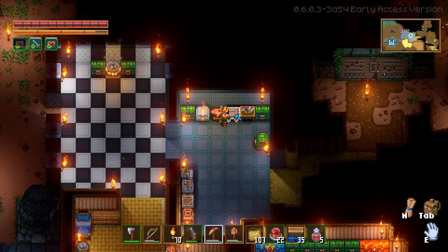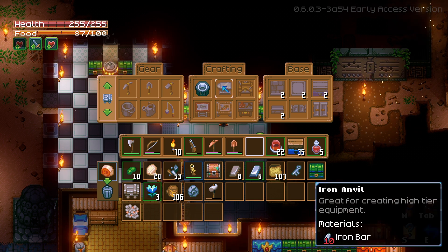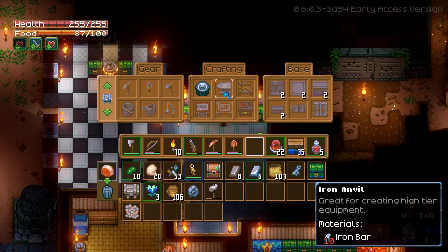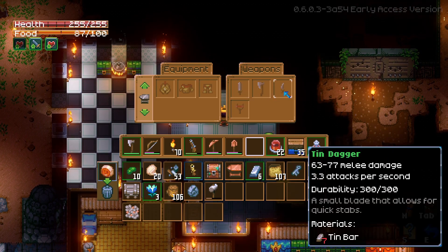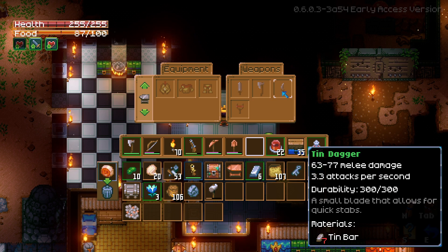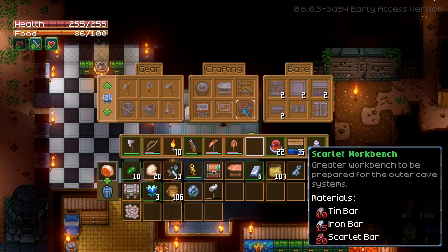I kind of skipped the anvil, didn't I? I just want to make this — that's fine. So next episode we're probably just gonna go ahead and focus on getting iron bars — that's the next step anyways. I might still make the tin anvil. It might seem like a waste, but maybe I can... it was a waste. I can make bronze I guess, but I'm gonna be focusing on just iron. Jewelry, scarlet workbench, scarlet bar, photography table — key casting table, oh that's cool!